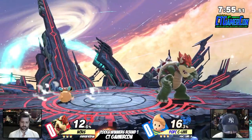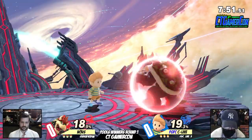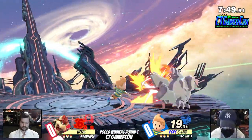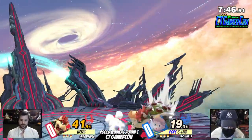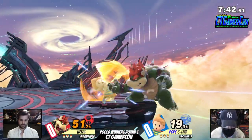Lucas does get a lot of mileage from mixing people up, or crossing people up more specifically. Bowser not one to get crossed up. Uppy is too good. A couple of airs — good pressure, forcing that air dodge, keeping the pressure on.